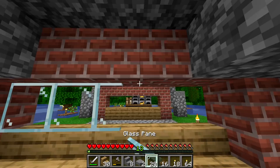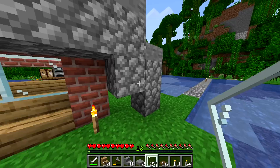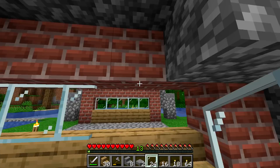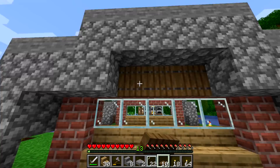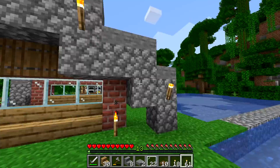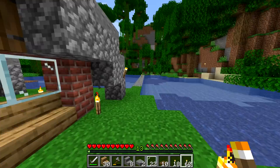I'm not sure what those cobblestone things are for, but it kind of looks interesting. Sometimes you just have to add things to your build and you're not sure how you thought of it. Maybe some trap doors right here — yeah, that's cool. It does block the brick a little bit, but at the same time it just adds texture. And you can put some torches up here, something like that.